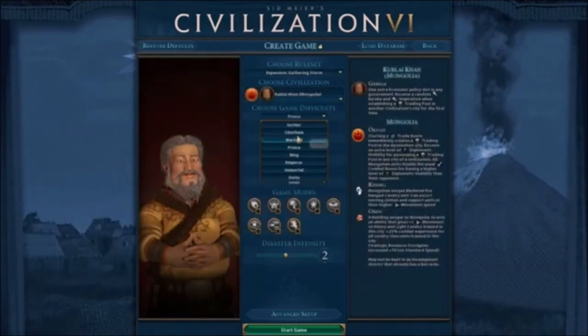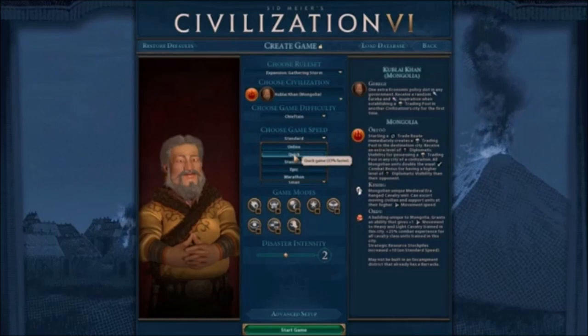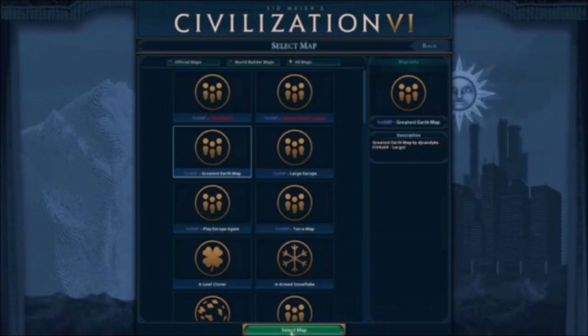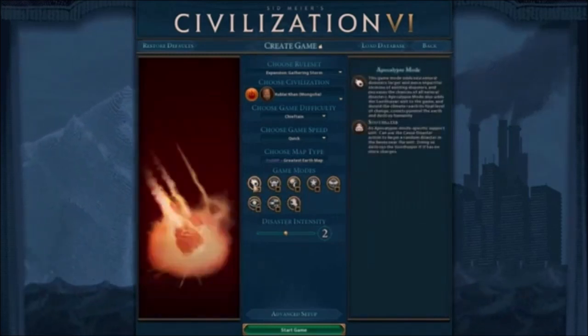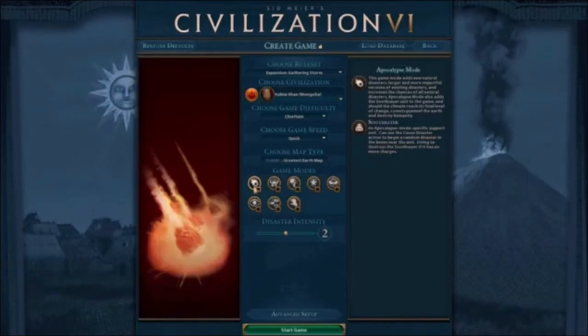We're going to go Chieftain difficulty, Quick speed — Online is a bit too fast for me. We're going to go Quick, Continents, and we'll be using the Greatest Earth map. I'll show you the mods real quick. The Apocalypse mode we're not going to use.